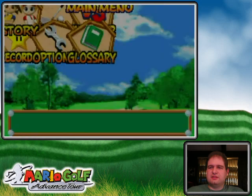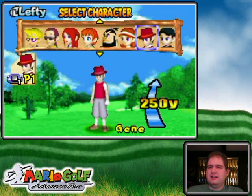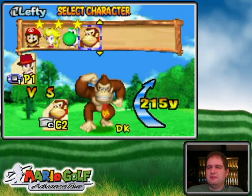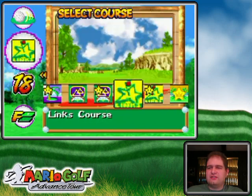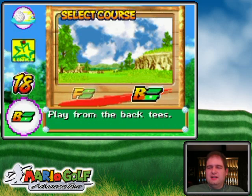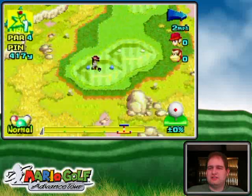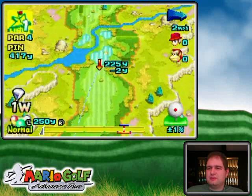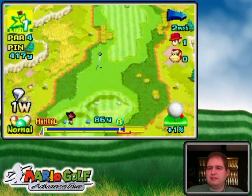Hello everyone and welcome back to the walkthrough of what is probably going to be another embarrassing match. It's Genius time — character match versus DK. Big time slice going on there and also a low shot, which is kind of scary, although it's a lynx course so maybe it won't cause him that much trouble. Anyway, let's make Genius here play to his potential.